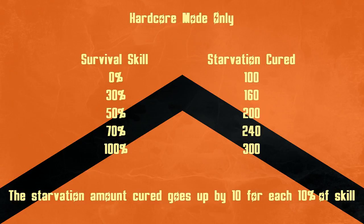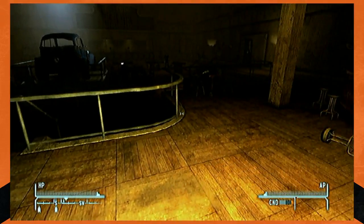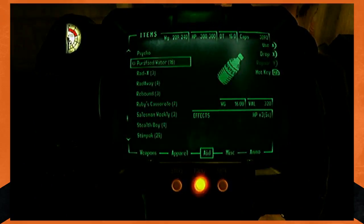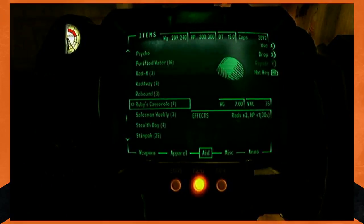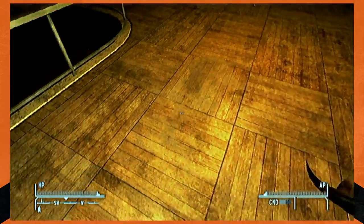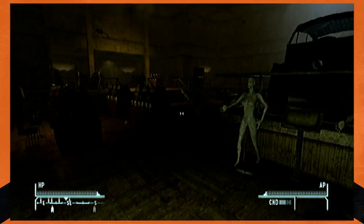Now, as promised, I'll show you a way to get extra casseroles for free. Here we are in the Vicki and Vance Casino. This is before we appointed a new Sheriff to Prim, so Ruby Nash will be in here — normally she just runs around town. As you can see, we have 7 Ruby's Casseroles already, and we'll remember that for later. We also have 5 Radscorpion Poison Glands, but we need to drop one because we need exactly 4 for this to work.